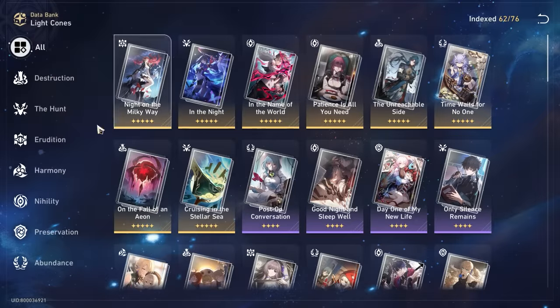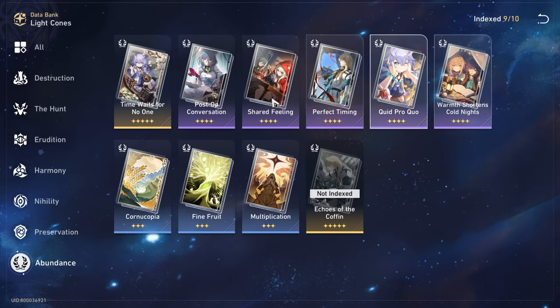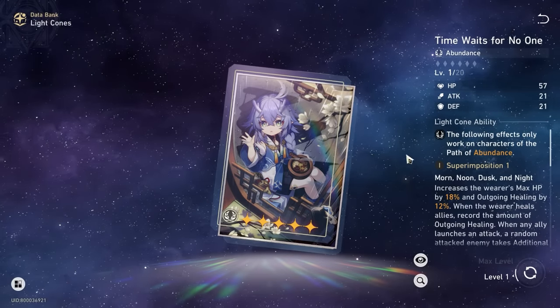Now let's talk about light cones. The rule of thumb — any TLDR — is that all the 4-star light cones are going to be more or less the same in terms of performance. Some might be slightly better than others but don't stress, all of them work well. The real question is if you have two healers like Natasha and Lynx, make sure you distribute resources evenly. That said, 5-star light cones are definitely superior for a max HP scaling character.